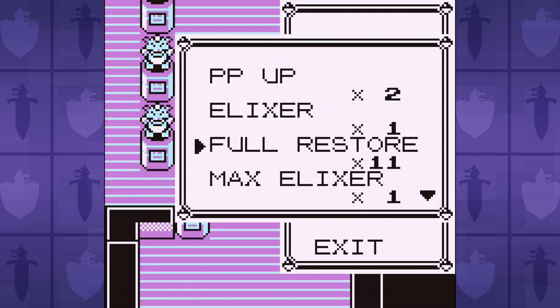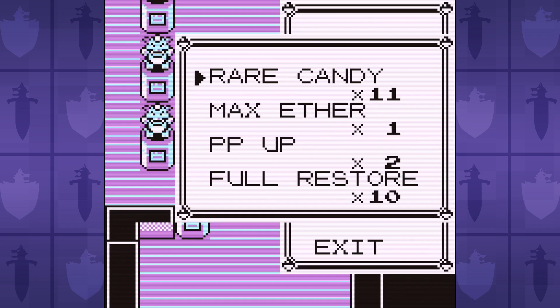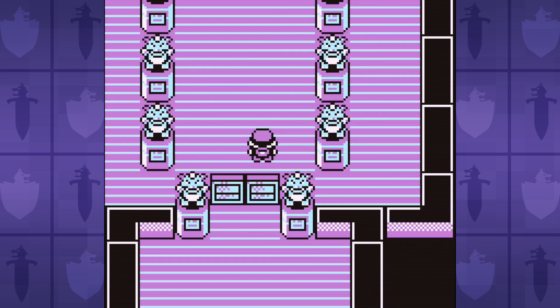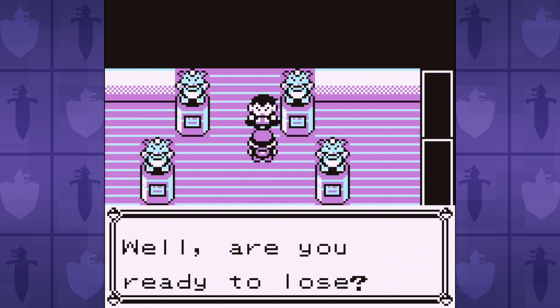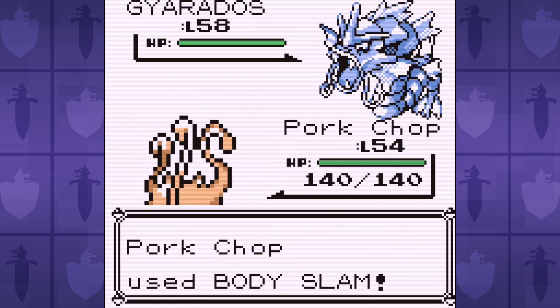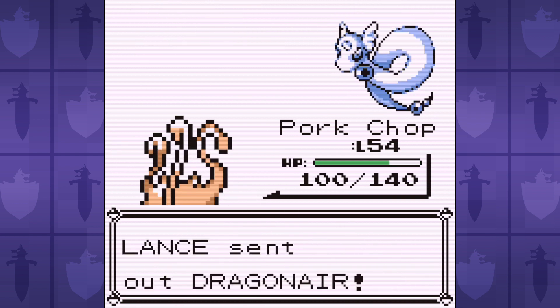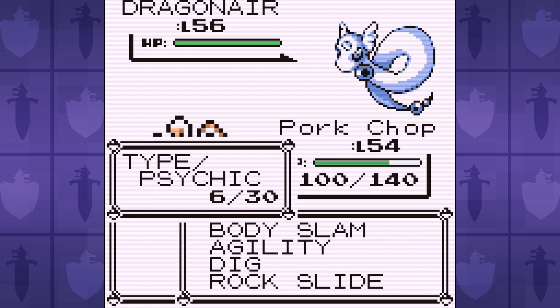Next up is the final Elite Four member, Lance. I pop a rare candy just to reset our experience, and try to delay leveling up during the battle as long as possible, since we're gonna be setting up additional badge boosts, and those will all get reset if we level up during the battle. Since Mankey is a fighting type, Lance's Dragonairs and Dragonite won't be able to damage us, so really it's just a battle between Gyarados and Aerodactyl. Gyarados is the biggest issue here — its Hydra Pump does massive damage. Also — wet monkey? Just think of the smell.